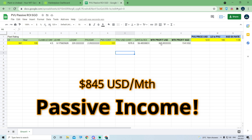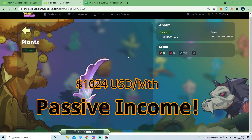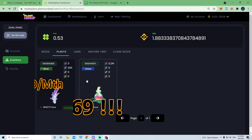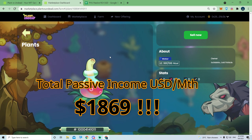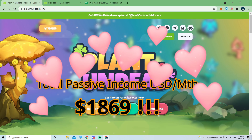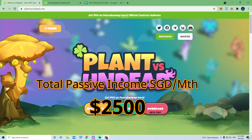That's based on the price of PVU at $12.80. I also have a wind plant with 800+ LE per 72 hours, which gives me $1,024 passive income. So in total I'm making about $1,869 USD passive income on both plants every month. Converting to SGD, that's about $2,500 Singapore dollars per month — not bad for a part-time income.